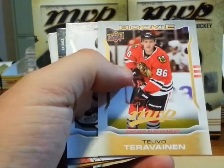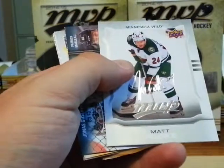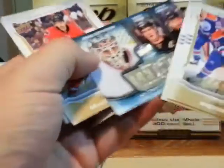Tia Vo Tara Vannan rookie. Matt Cook silver script. Player of the Week — Jonas Gustafson, Sidney Crosby, and Patrick Marlowe.